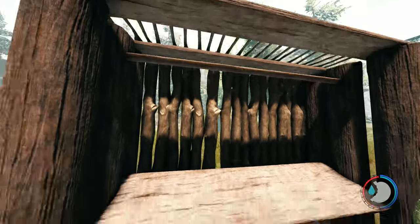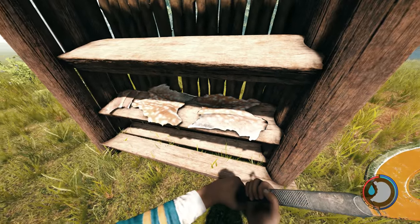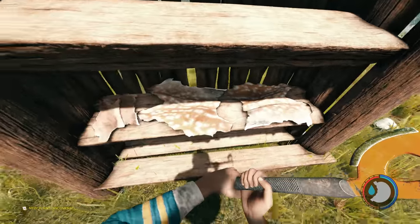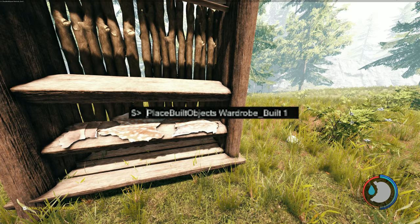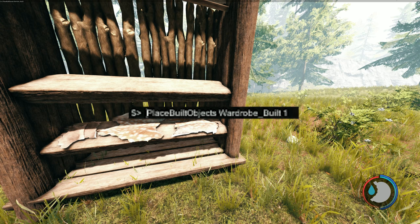That's what I think it is, because you can see this bar going across it, and it's actually called wardrobe. Now you don't need mods or anything to add this — you need console commands, which aren't available on PS4, but you can add them on PC. The command is: place_built_objects wardrobe_built 1.